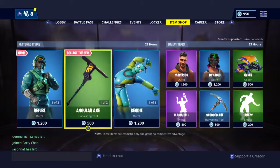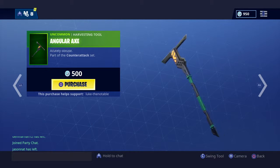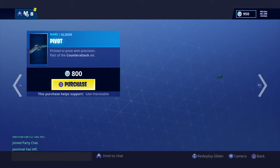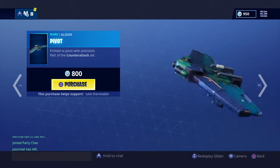Then you've got a pickaxe — the Angular Axe — 'Acutely Obtuse.' I believe there are both right angles at the top. Part of the Counter Attack set. And Pivot, a nice glider — 'Prime to Pivot with Position, Precision.'